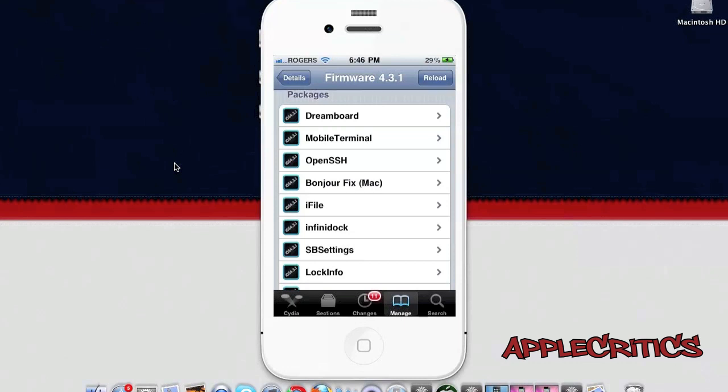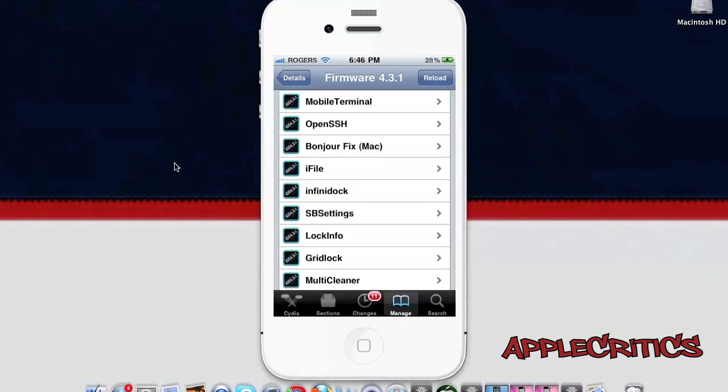Mobile Terminal allows you to use terminal commands on your device so you can easily remove processes that are running in the background and execute many other commands. This is very useful in many ways and is definitely an essential Cydia package to have on your device.